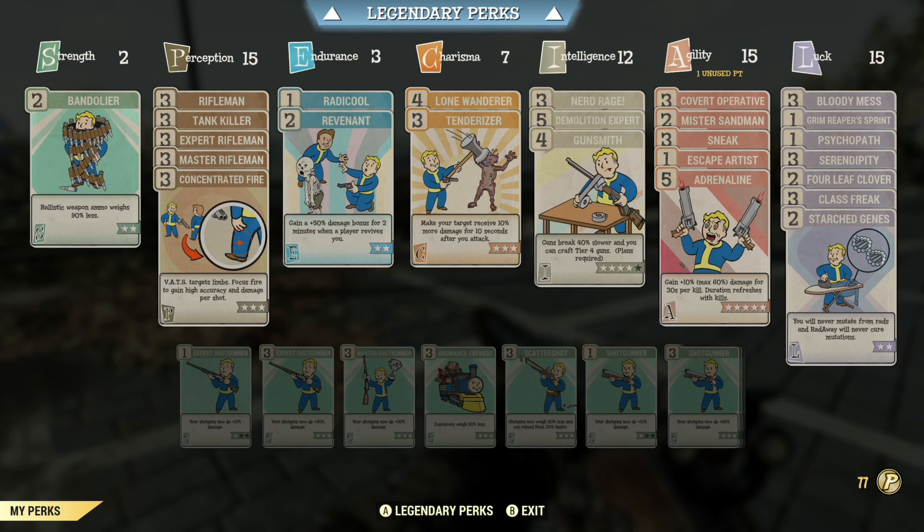Let's take a look at the SPECIAL build and regular perk cards, then we'll jump into things. This is normally a bloodied stealth commando build but I mixed some things up to accommodate Rifleman better. We start with Strength at 2 with Bandolier to reduce ammo weight. Perception at 15 — I've got all the Rifleman perks maxed out, Tank Killer maxed out for armor penetration, and Concentrated Fire maxed out because we're definitely going to use this in VATS. It has a little front sight but it's not a super accurate aim-down-sights weapon, so we'll rely on VATS for headshots.